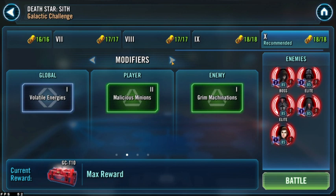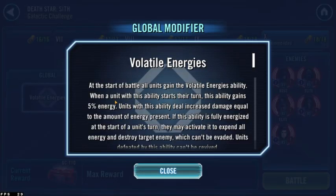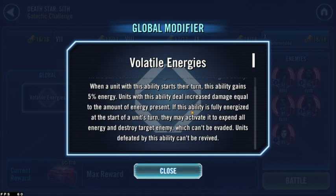It's thankfully a kind of easy week for us. Real quick on modifiers — we have Volatile Energies for the global modifier. I didn't even use this but it's nice to keep in your back pocket. Basically whenever any unit takes a turn, five percent energy goes towards this volatile energy, and when it reaches 100 percent somebody can use it to instantly defeat someone.